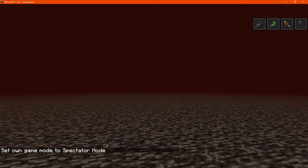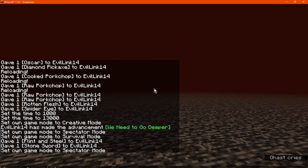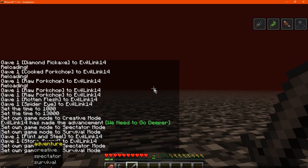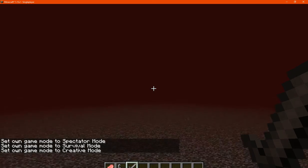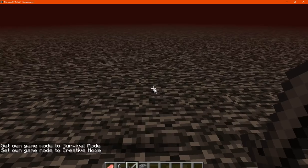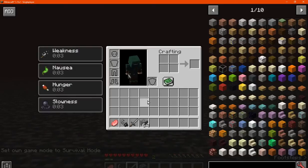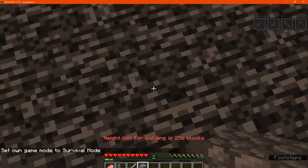I'm assuming the higher you go up, the more you actually get the effect. You don't get it in spectator mode though, so that's interesting. I'm actually going to creative and we'll see that we also don't get the effect, so we might want to get some blocks and see how much higher we get before it gives us more.